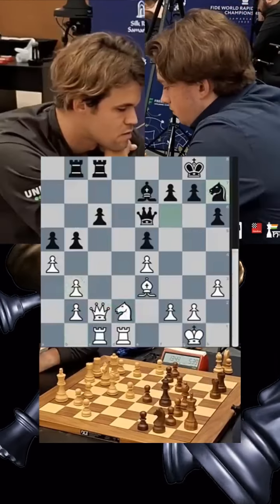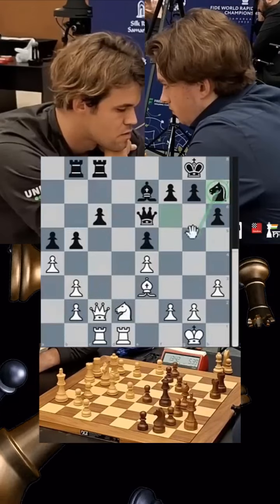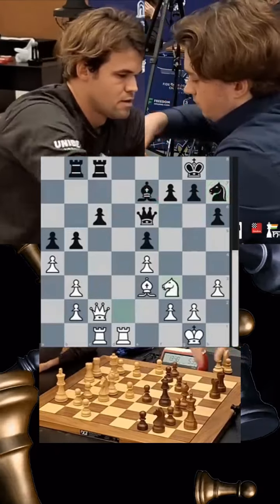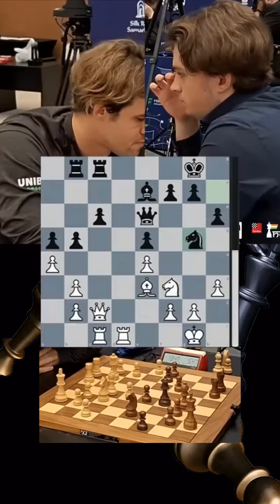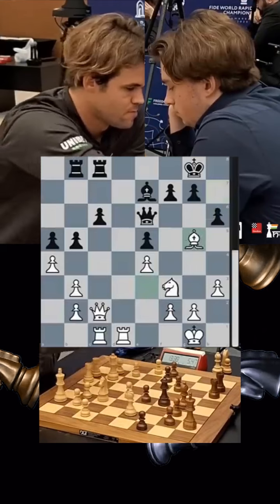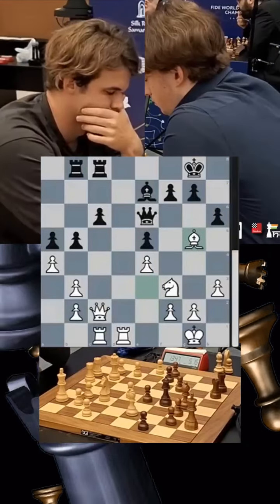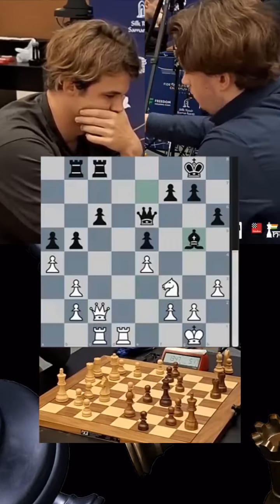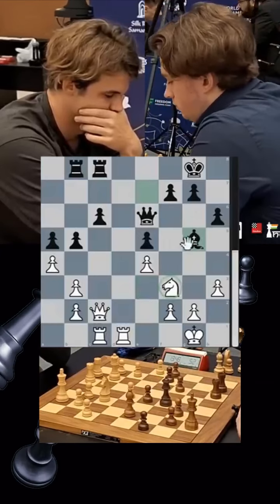Magnus first plays his knight to d2, just controlling everything and defending the pawn. Vincent now goes on his journey — he wants maybe his knight or bishop to come out to the g5 square, so Magnus stops it. Vincent comes out with the knight, and Magnus takes with the bishop, creating a very interesting imbalance. After bishop takes bishop, Magnus has the knight and Vincent has the bishop.